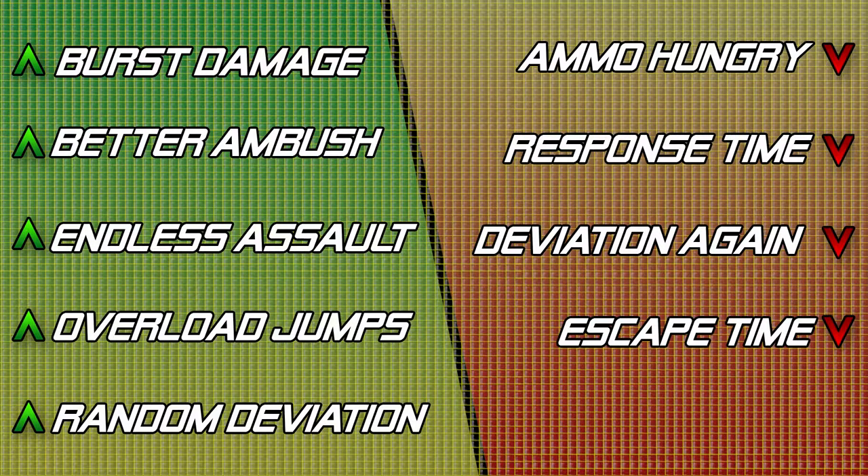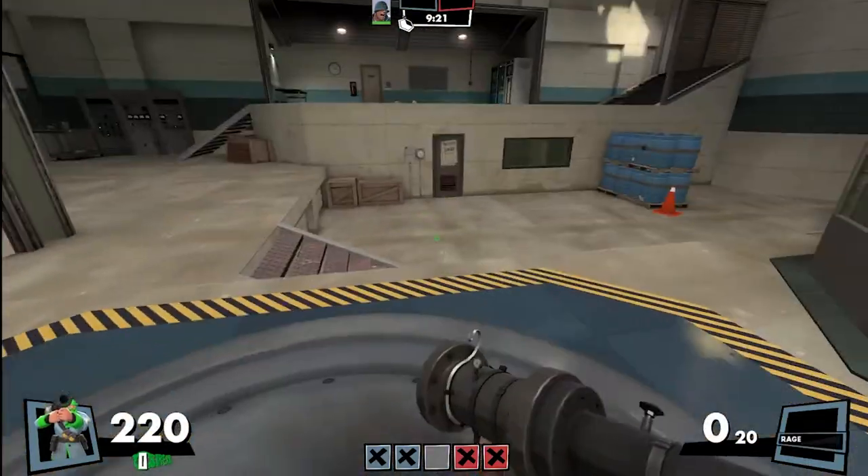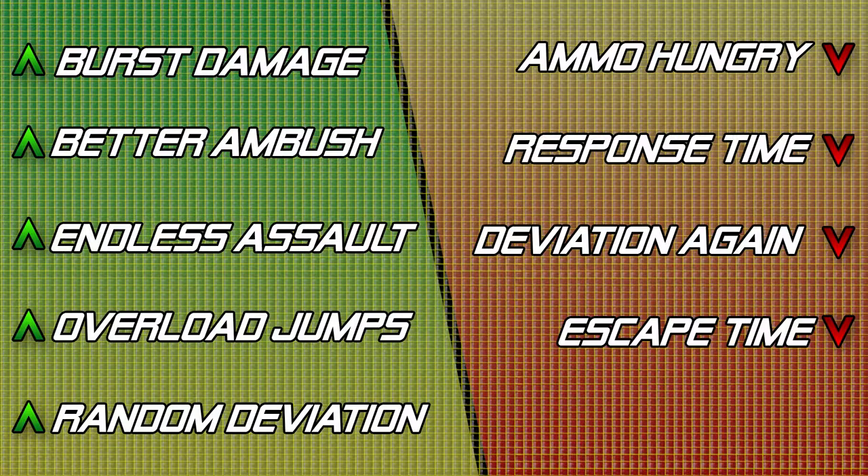You can no longer do rocket jumps on command, and they're much more clunky to do. That little bit of extra time will be the difference between life and death. Rocket deviation also has major downsides beyond close range — a lot of soldier boils down to spam, just sending rockets down a hallway or choke, and the Beggar's makes this really hard to do, especially when trying to spam out sentry guns from a distance.